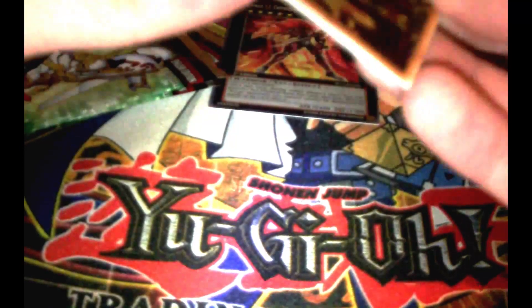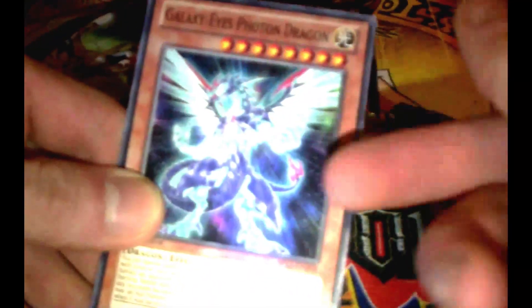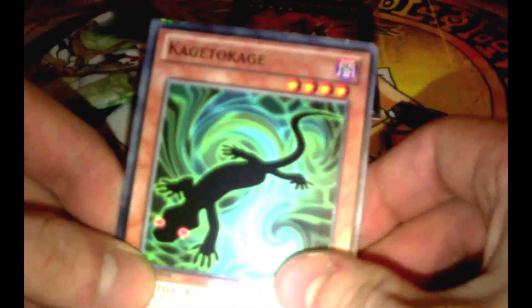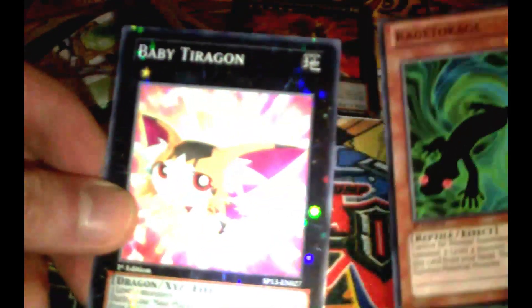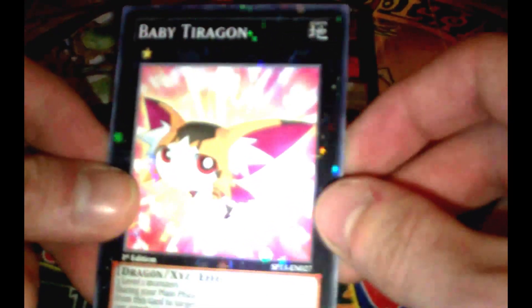For the second pack, I got Galaxy Eyes Photon Dragon. I wanted this card because of the awesome artwork. Also Kage to Kage, and for the Starfoil: Baby Terrigan. Starfoil Baby Terrigan — lovely artwork, it's a Dragon type.